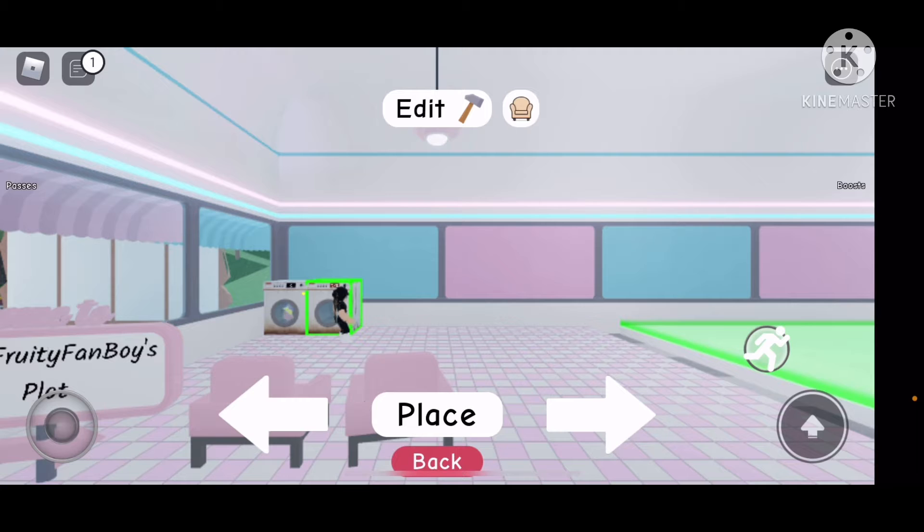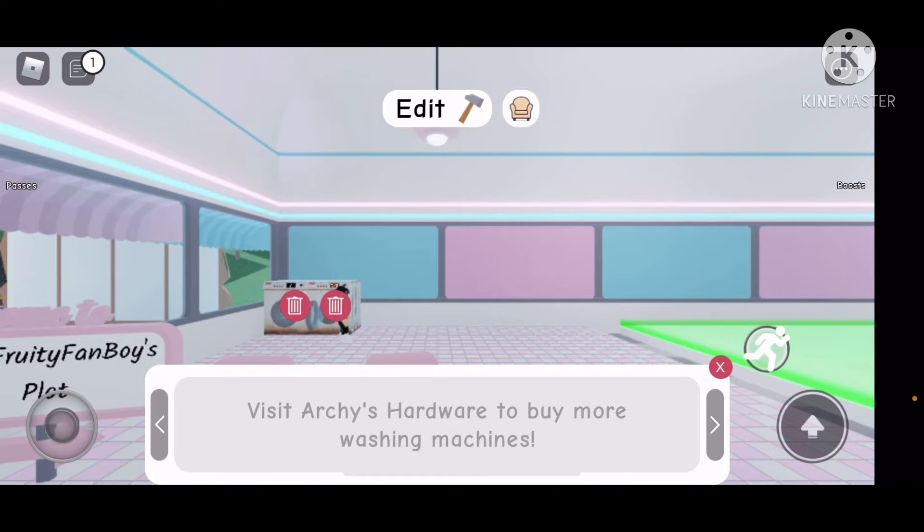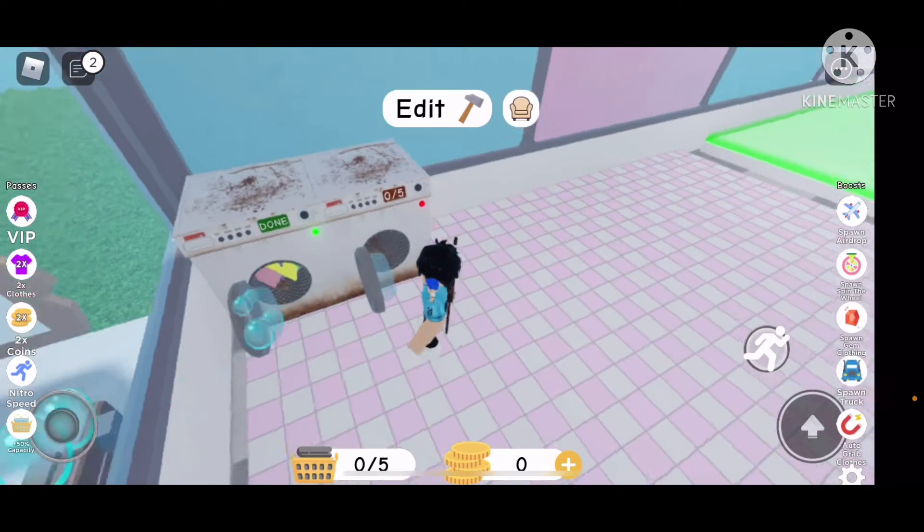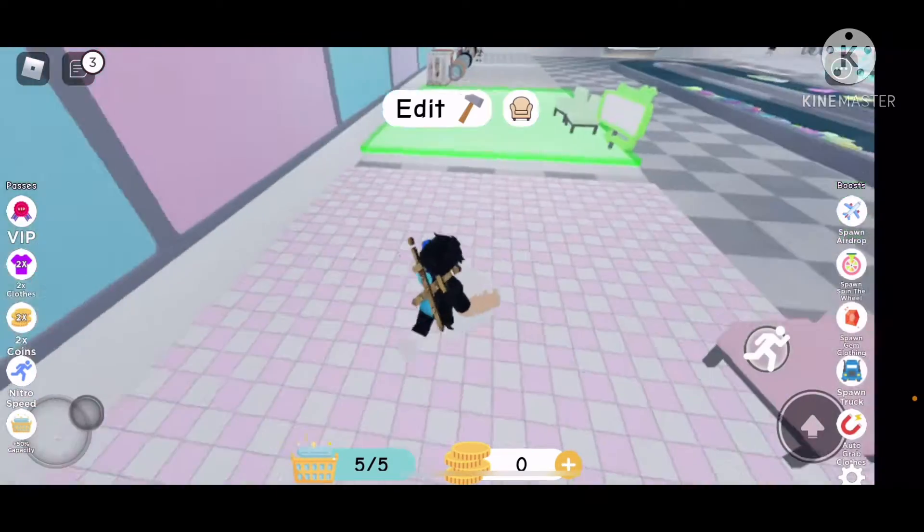Oh, this build system is weird. Can I move it? Either way, I don't want to, because that's a pretty good spot. Oh, that's the basic one I have. Visit Archie's hardware to buy more washing machines. I literally just did that — that's how I got the second one.